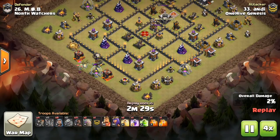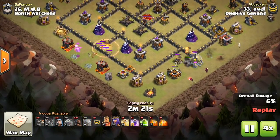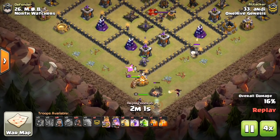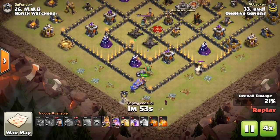Clan War Mini Tip number 49: Raging the Kill Squad. We've gotten very used to dropping a Rage spell on our Kill Squad as it enters the base, but we have to consider how much value this actually gets.